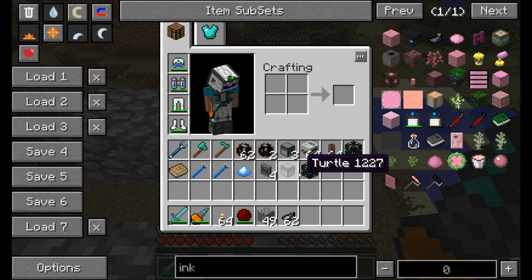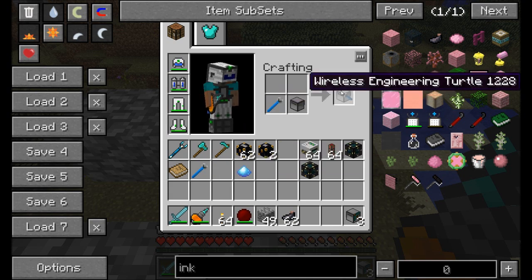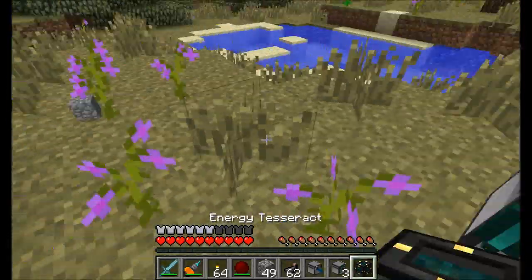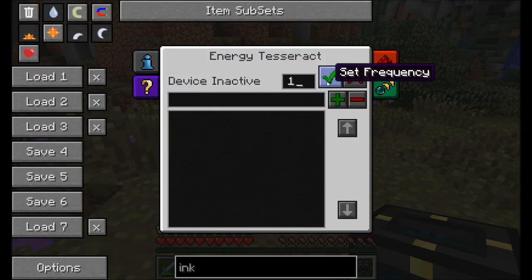The first thing you're going to need is a bunch of mining turtles and they need to be mining turtles with wireless modems attached. You're also going to need another turtle with a wireless modem and a crescent hammer attached. That's going to give you a wireless engineering turtle. Those are the first two sets of turtles you need. You're also going to need an energy tesseract — you're going to need two of them for this build. You could use redstone energy cells if you want, but energy tesseracts are what I'm going with.